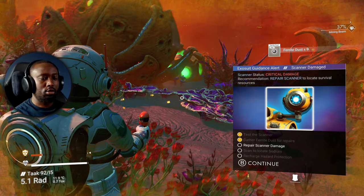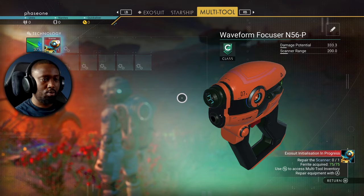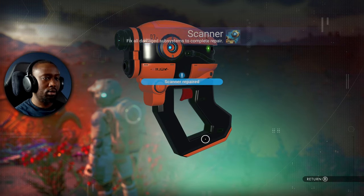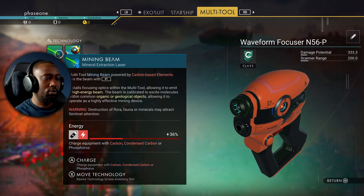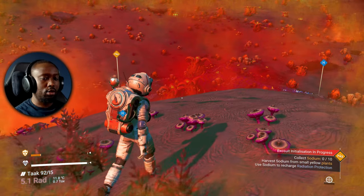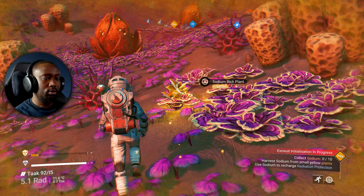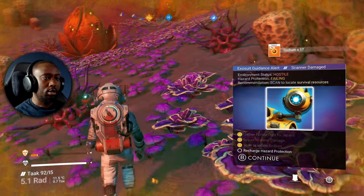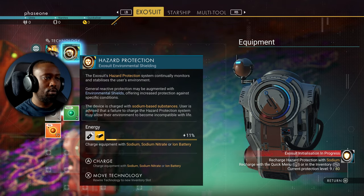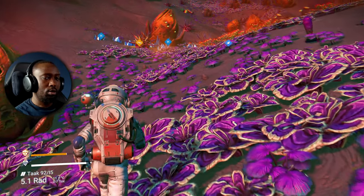Five more — that's all we need. All right, I think that should be enough. Repair scanner — I hit this button here, press A to repair. Nice, awesome. Left stick to scan. Collect sodium — there it is. The sprint button is the right stick pushed down. Recharge has a material — there we go, that's how you do that.